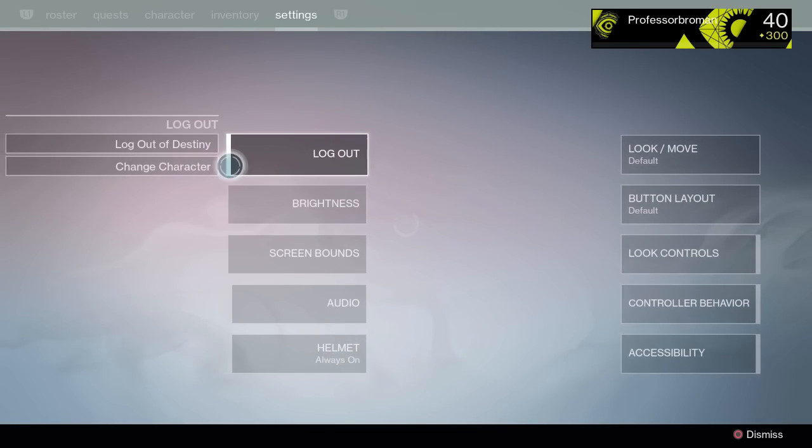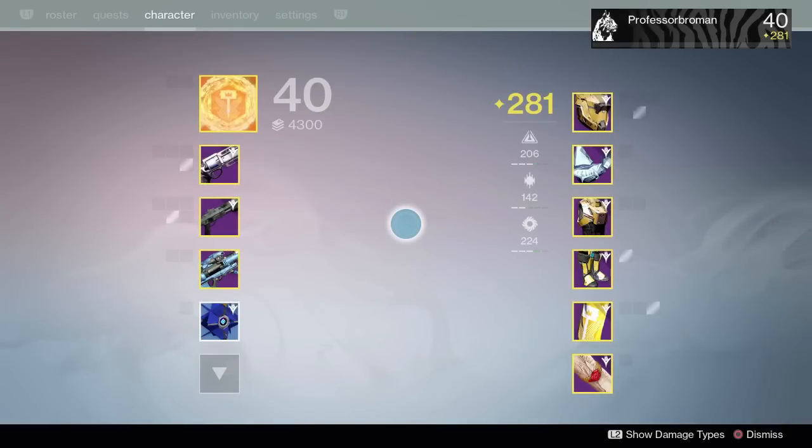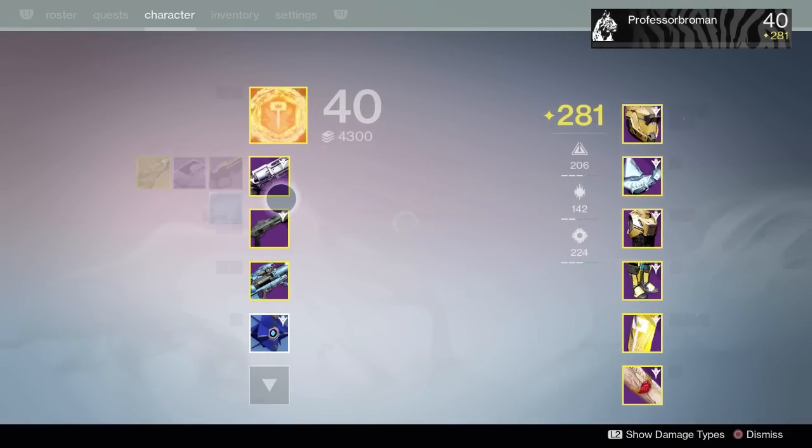But that's not all — we also got some really cool stuff on our other characters. The struggle throughout all of this has been getting a ghost shell. A ghost shell was the most difficult thing for me to get. It took me the entire week to get a ghost shell above 290, and the second I did, it was like, damn — my Titan can get to 302.